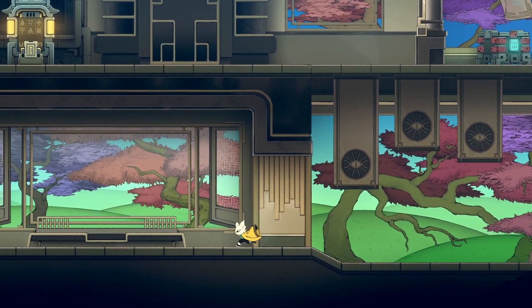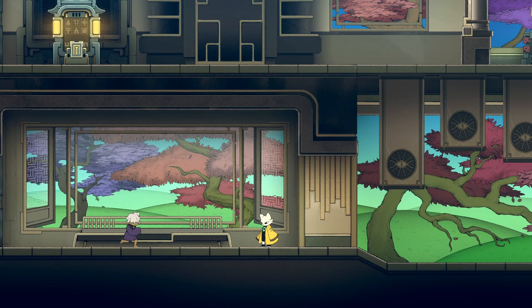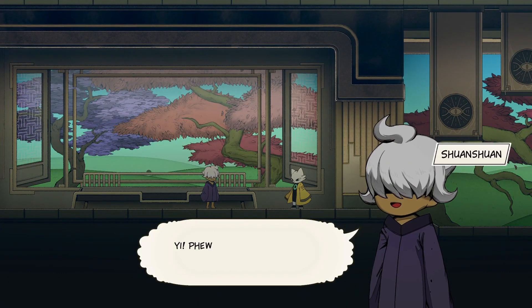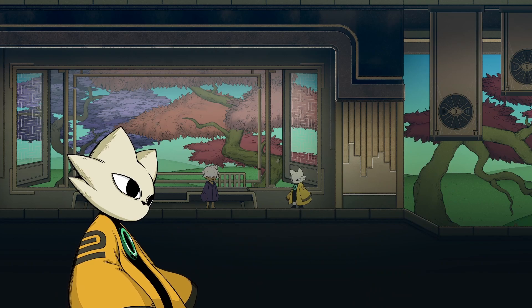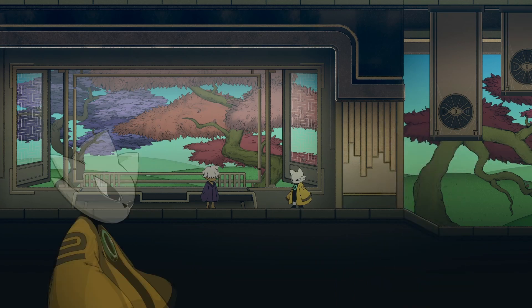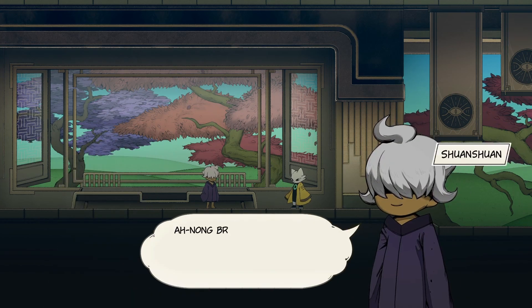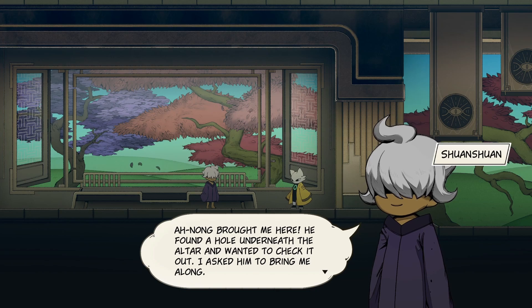Let's go open some chests. I found you. Oh, this little dude. Chuan Chuan. Yay! Phew, I finally caught up with you. Chuan Chuan? Hey, there's no way I would miss out on a hero's quest. Stop fooling around — how did you get here? Ah Nong brought me here. He found a hole underneath the altar and wanted to check it out. I asked him to bring me along.